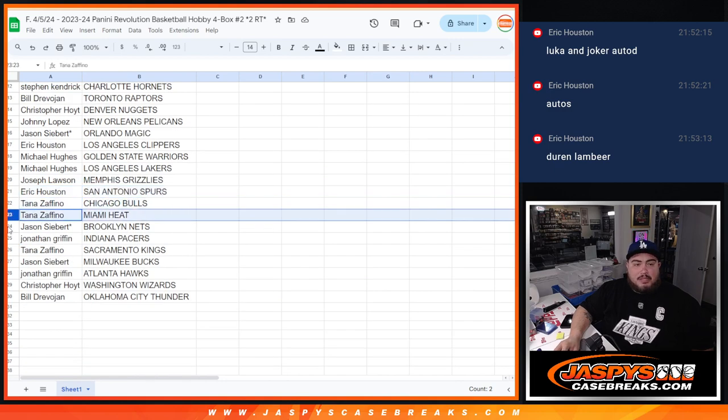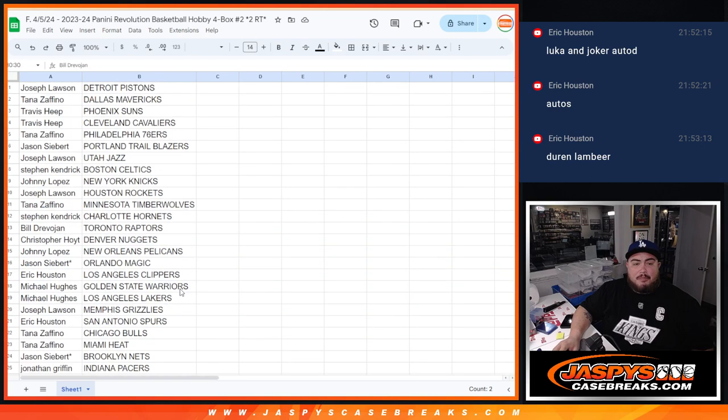Tana with the Bulls — sorry, not Bills, Bulls. Heat as well. Jason with the Nets. Jonathan with the Pacers and then Tana with the Kings. Jason with the Bucks. Jonathan with the Hawks. Christopher with the Wizards. And then Bill with the Thunder.